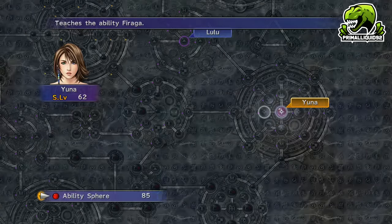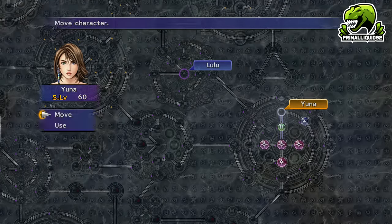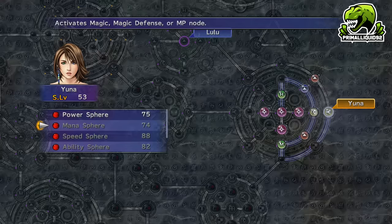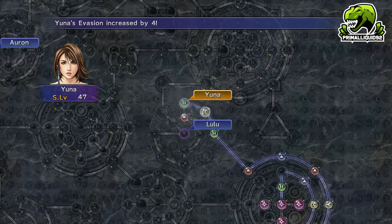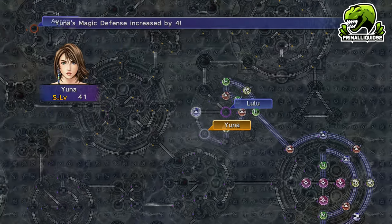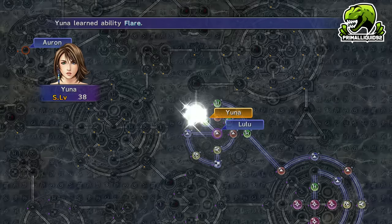However, there's going to be a grind in Thunder Plains anyway. So, like how we're getting Steal, Use, and Mug — when Lulu gets access to her -ra Spells, or -ga Spells if you really went overboard on the grinding, get Yuna to use the final Teleport Sphere to learn those spells. If you manage to get her the -ga Spells, continue along the path and pick up Flare as well.